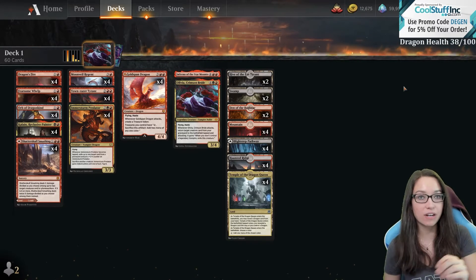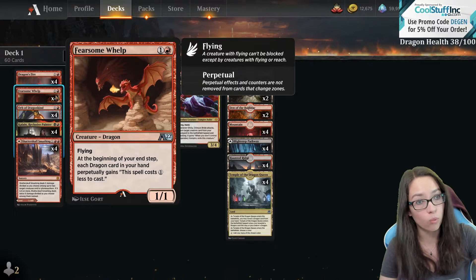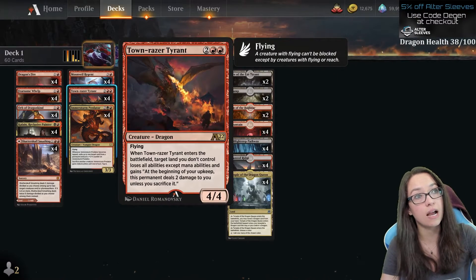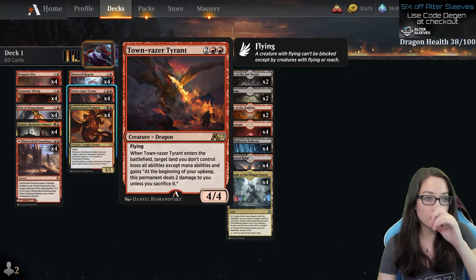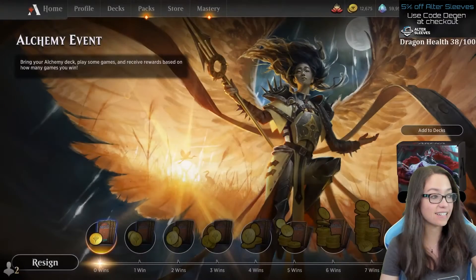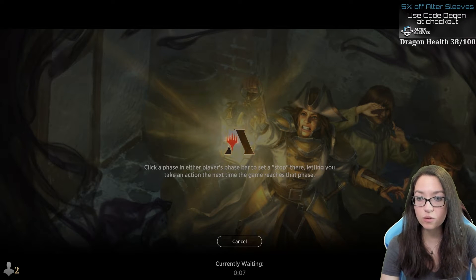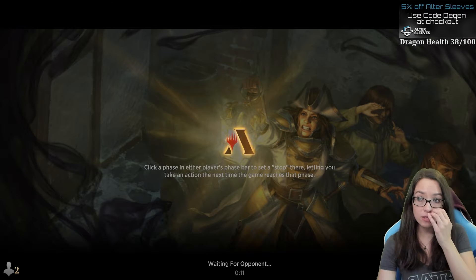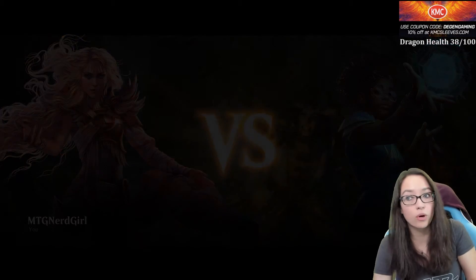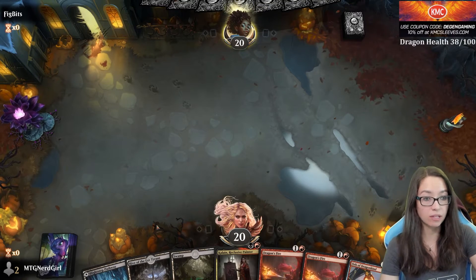You guys are seeing me basically take a look at this deck for the very first time. It looks like we are playing some Rakdos Dragons with some treasures. We've got Orb of Dragon Kind, the new fearsome whelp, and then the rest seems pretty straightforward — all cards we've seen before. Oh, a Town Razor Tyrant: when it enters the battlefield, target land you don't control loses all abilities and it shocks them each turn unless they sacrifice it. I've played against that card — it sucks. Let's go ahead and take it in and see if we can get our minimum of four wins or some free collection building.